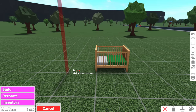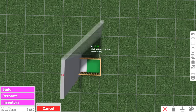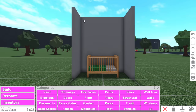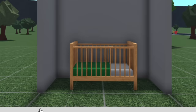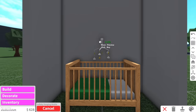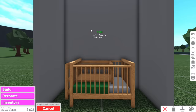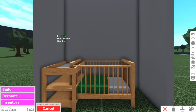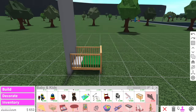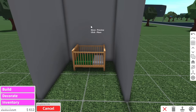We also need walls. The problem with these challenges is I always make the room too big and then I have so much empty space. Everyone's like, Alaska, why are you making the room so big? Fine, we're only going to have a two by one room. What does a crib room even need? We also need a changing station — where am I even going to put that? Maybe if I put it there, I might have to make the walls bigger. Okay, we're making it four by two.